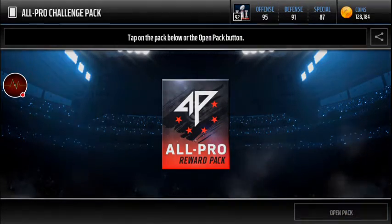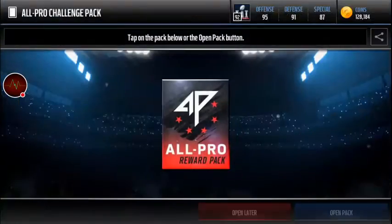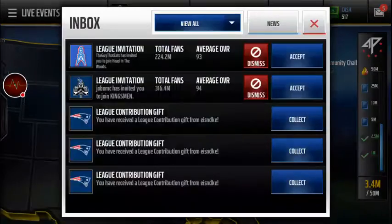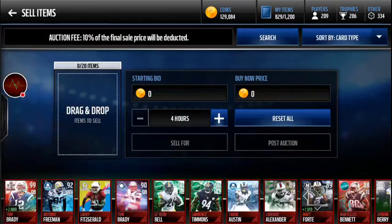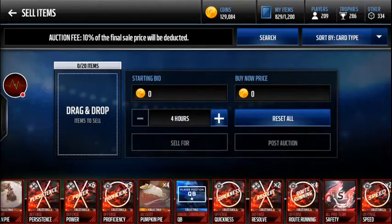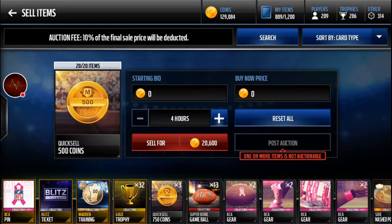Let me open a couple of these packs. Got a safety collectible - I already have that. Got a cornerback collectible. I realized since they came out with the quick sell stuff, I have so many coin collectibles it's ridiculous. I'll just throw those in real quick - there's an easy 20k right there for nothing at all.